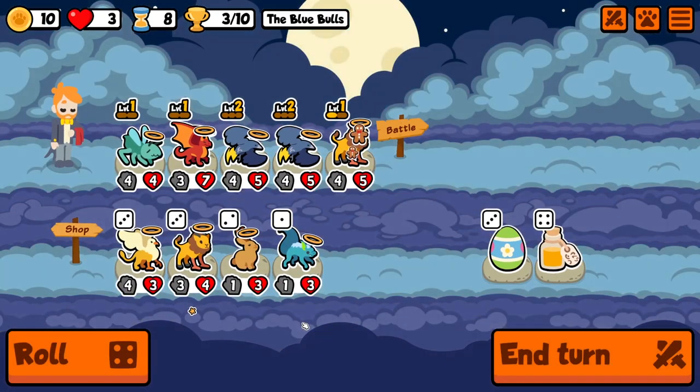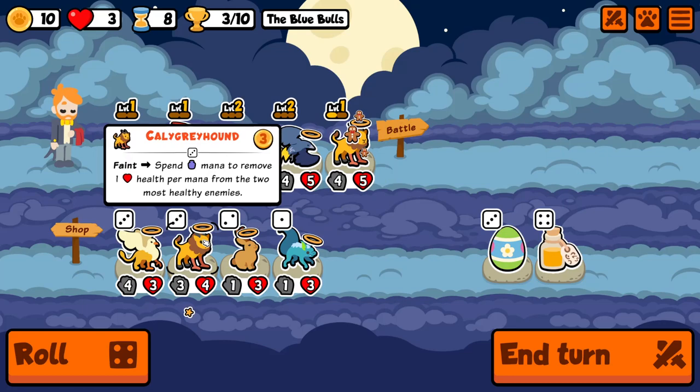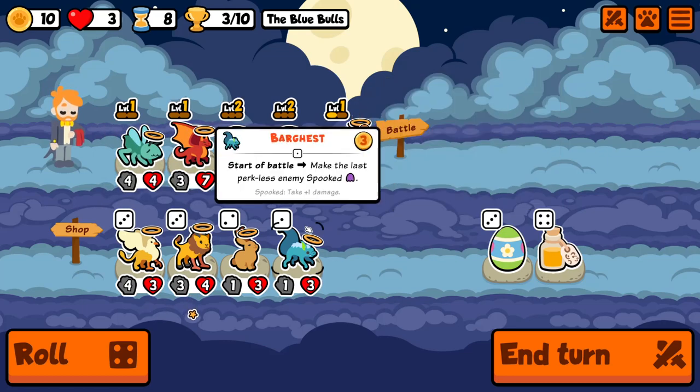What do you do when you're leveled? Remove two health — so you're basically doubling your output if I do this. Here we go, summon build. Not too bad though — got him.